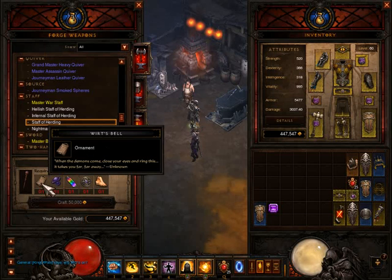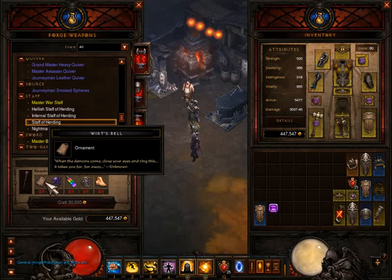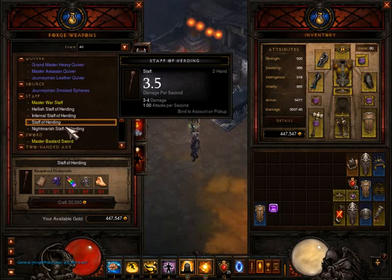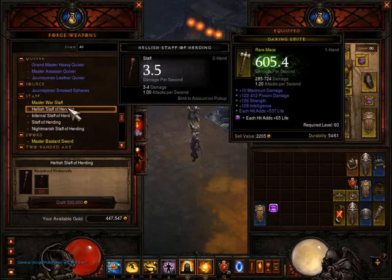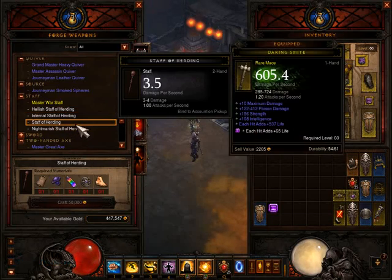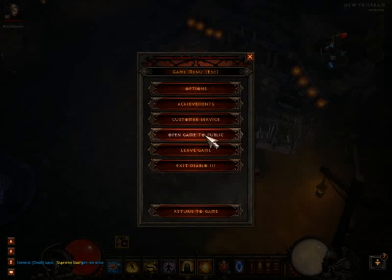You'll need all these materials — I have all of them. You also need to buy these Whirlwind Belts; I've gathered four but you need one more for four hundred thousand gold. Then you can make the Staff of Herding. All these plans you can get easily from the NPC.